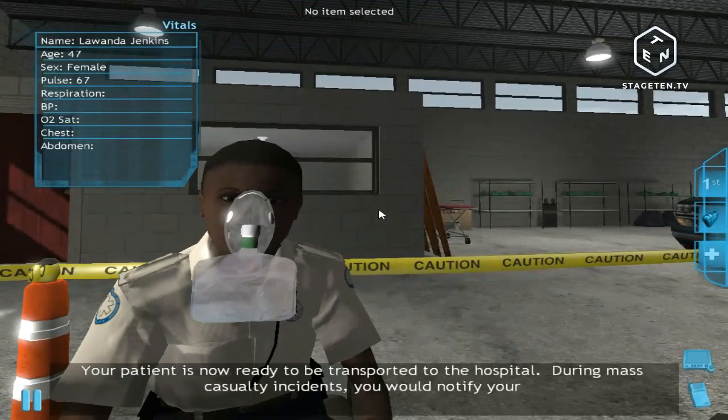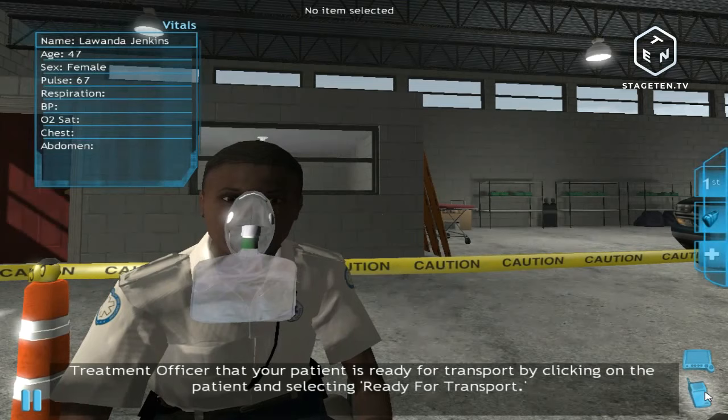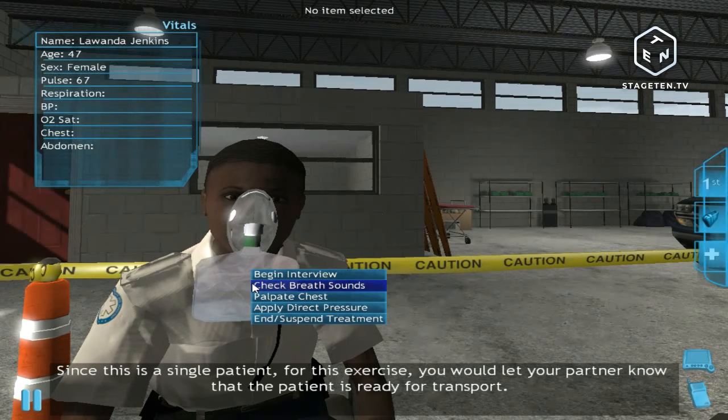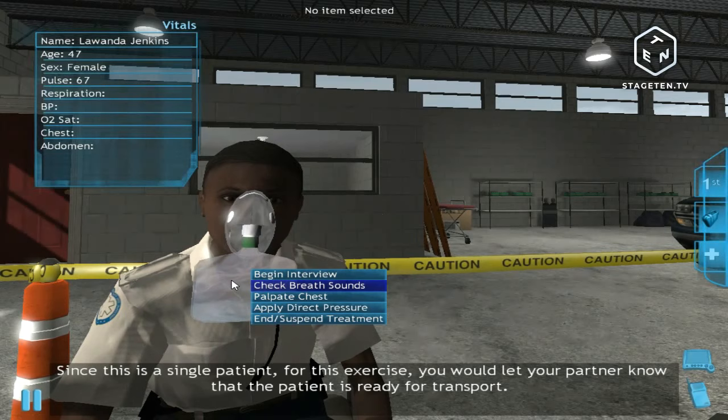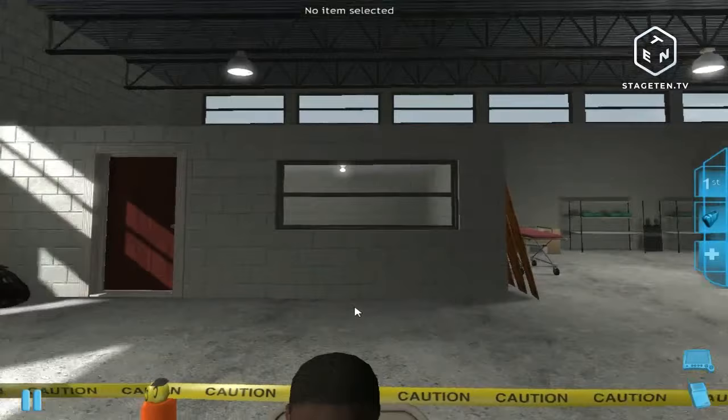Your patient is now ready to be transported to the hospital. During mass casualty incidents, you would notify your treatment officer that your patient is ready for transport by clicking on the patient and selecting ready for transport. Since this is a single patient exercise, let your partner know the patient is ready. Select End Treatment, then place your mouse cursor on the treatment officer, click, and select ready for transport. Excellent — now that you have completed your training, let me explain the after action review, or AAR. When you finish each scenario, the AAR screen will appear and describe your performance.